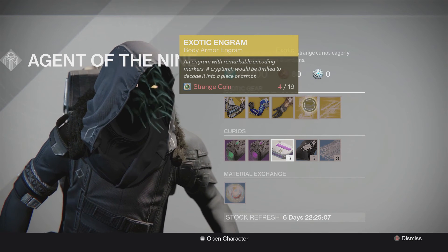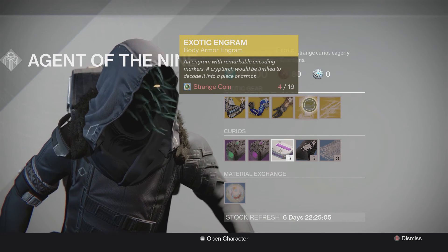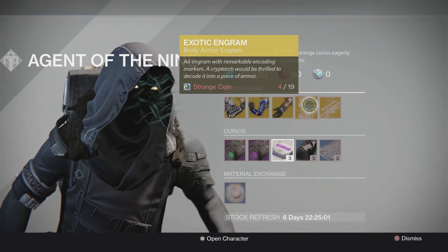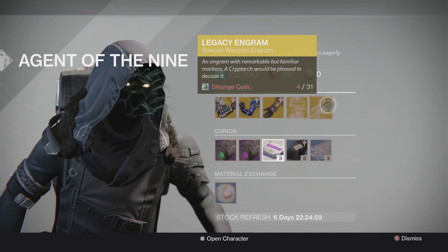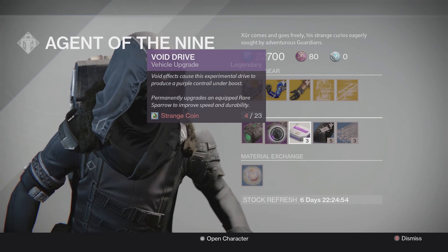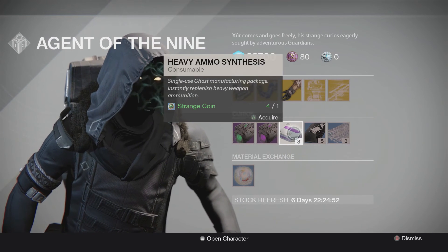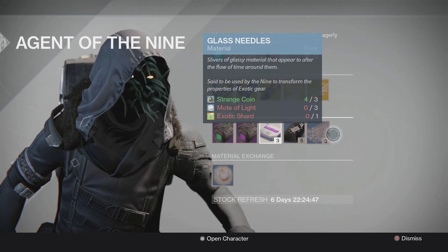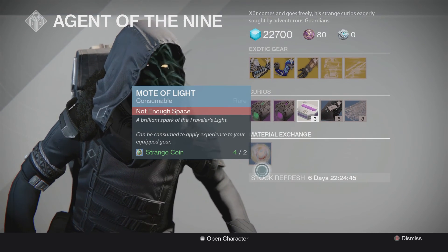The hand cannon you get in the raid — you're just better off throwing it at somebody, it's not really any good — but that's my personal opinion. Exotic engram: obviously 19 strange coins for year 2, legacy engram for year 1. Also void drive, emerald coil, heavy ammo synthesis, three of coins, glass needles, and materials.